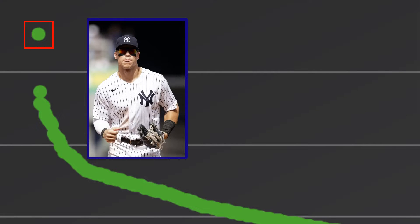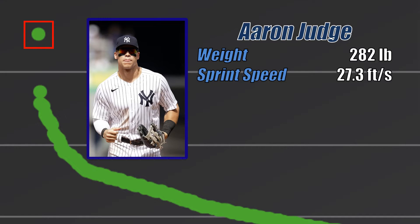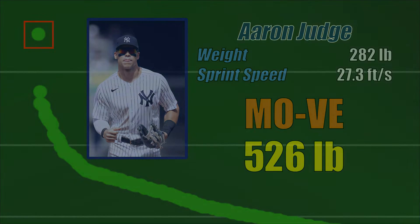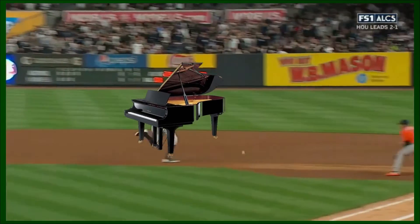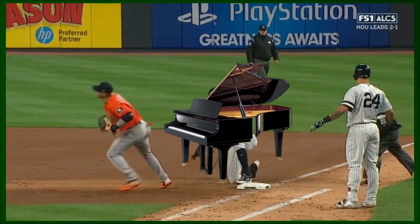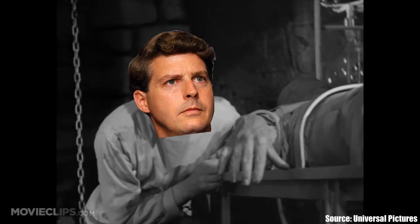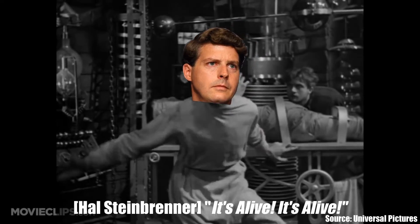I'm sure most of you could have easily guessed this, but this point belongs to Aaron Judge, who was listed at 282 pounds with a sprint speed of 27.3 feet per second, giving him a Move value of 526 pounds. That's like half of a grand piano on top of you during the collision. Are we sure this guy wasn't created in a secret Yankees lab in the seedy underbelly of New York City? I'm not convinced.